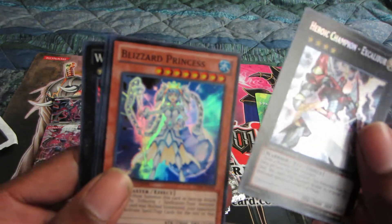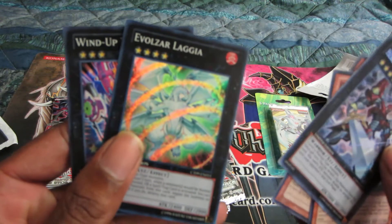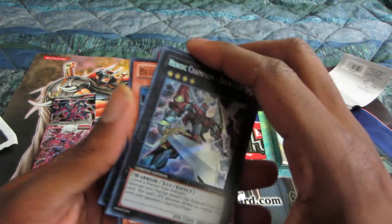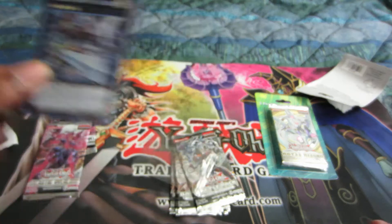Rogue Champion, the Blizzard Princess, Windup Rabbit, Lagia, and the Zenmanes. So all in all not too bad, but I already have these promos, so I'll just add them to the binder.